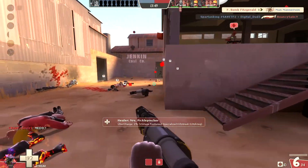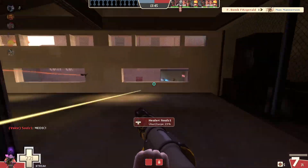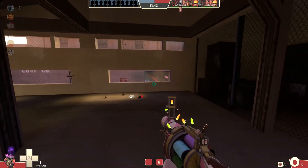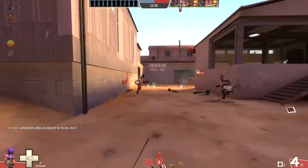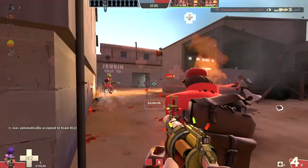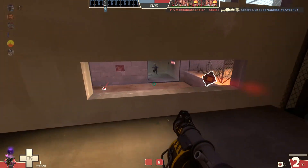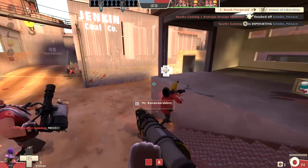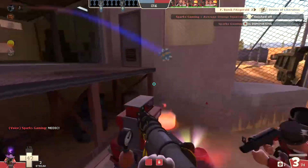It's kind of gotten to the point where I need to mix it up a little bit more, and rather than playing another class I'll just change which demo weapons I use. So today I'm using the Scottish Resistance, which is one of those underrated weapons in my opinion that people just don't bother to learn, or they play with for a day and then kind of give up on it because it's not as immediately useful or versatile as the stock sticky bomb. But once you start figuring out its nuances, it's got a real place in the game.